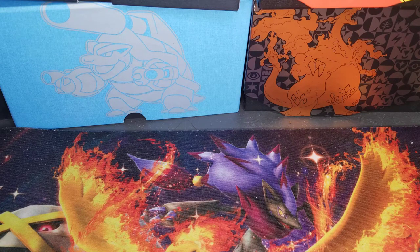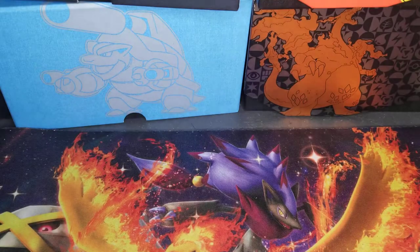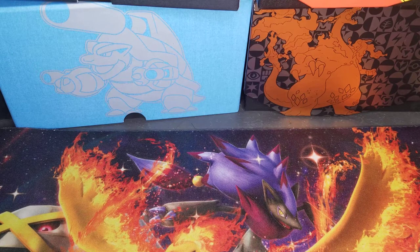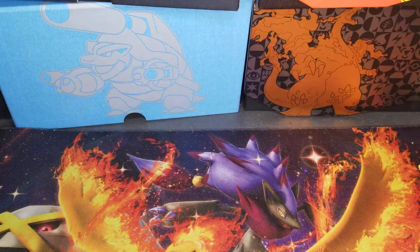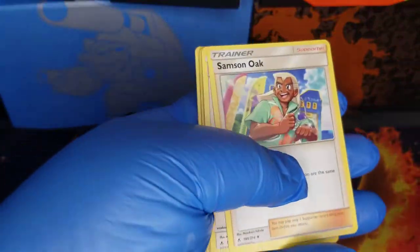And Reshiram — yeah, Reshiram, I don't know how you say it, but something like that. The card looks like this, but I think there's a rainbow form. There's a few good cards in this pack — for instance, the Piplup and Blastoise Tag Team, which is a really nice card. Let's get this show on the road.